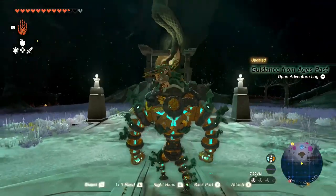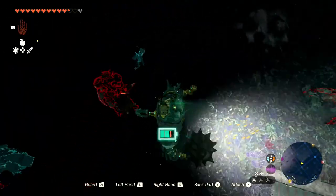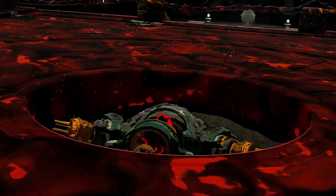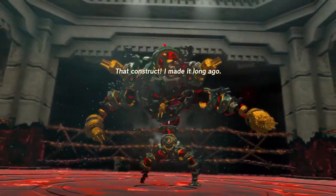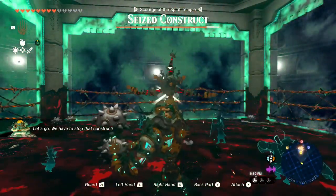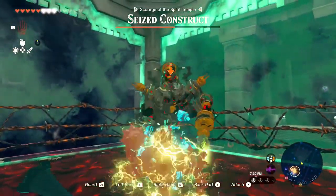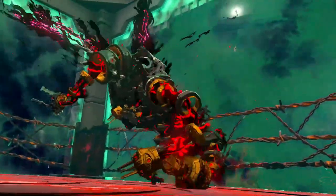Once built, the construct mech can be ridden by Link with weapons and Zonai parts fused onto its arms, easily turning it into a beefy powerhouse that staggers every enemy on your way to the spirit temple. Once there, you partake in one of the best boss fights in the game — a one-on-one fight with a corrupted construct in a boxing ring, where you can use whatever parts you find in the ring to knock the construct into the electrified ropes. So goofy, and yet kind of challenging.